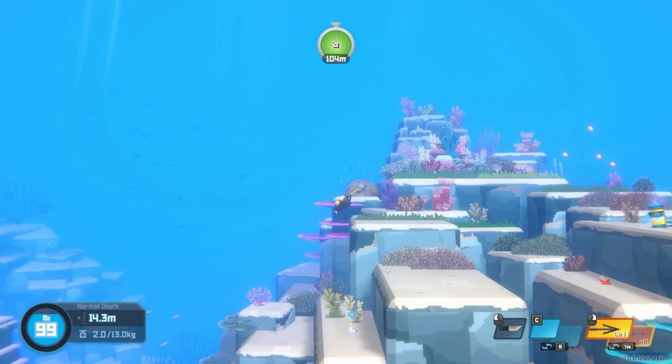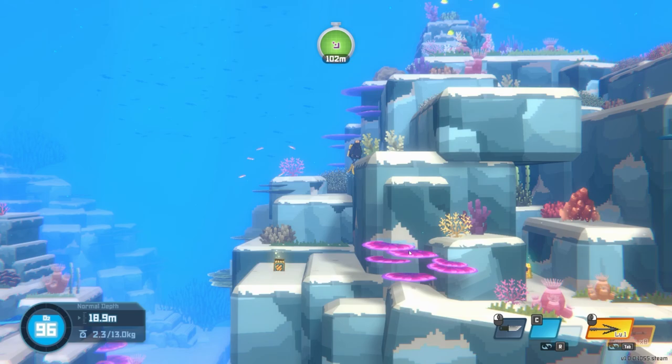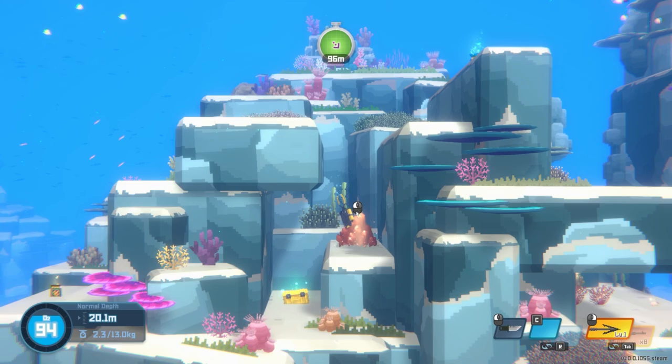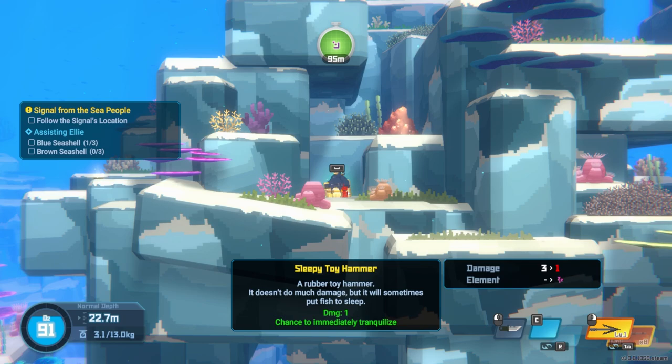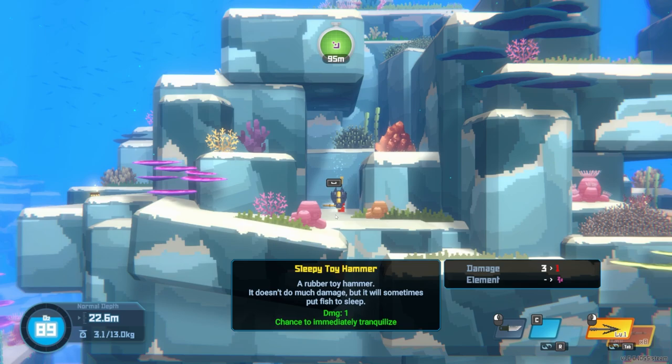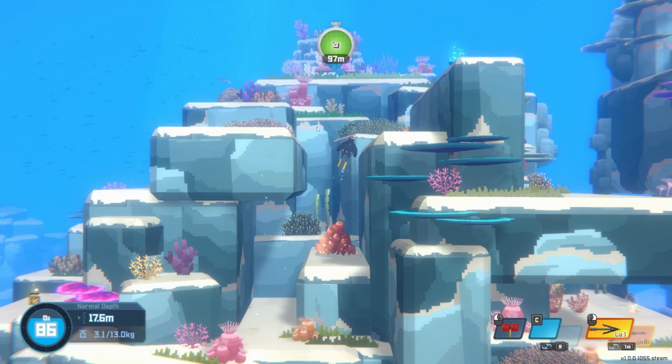A shell, and rope and ammo. What the heck is that — a sleepy toy hammer? It doesn't do much damage but will sometimes put fish to sleep. I'll take it for the blueprint. Oh no, that's not going to give me a blueprint — only guns.